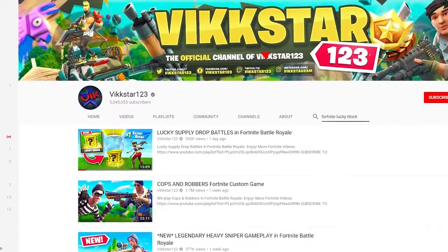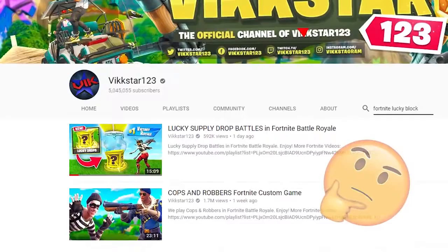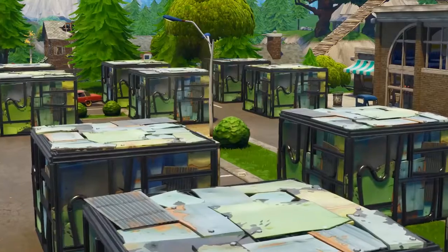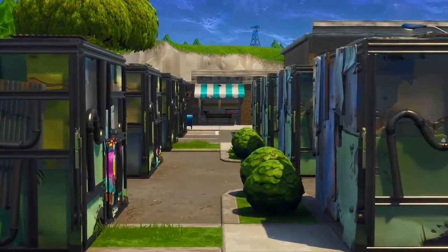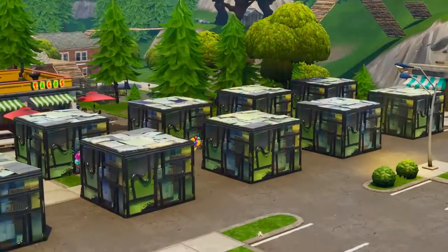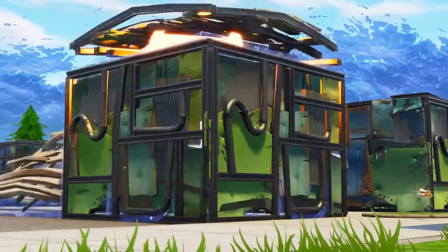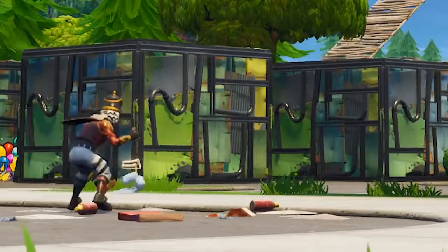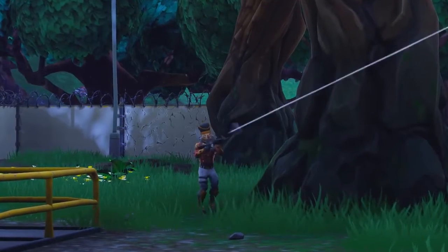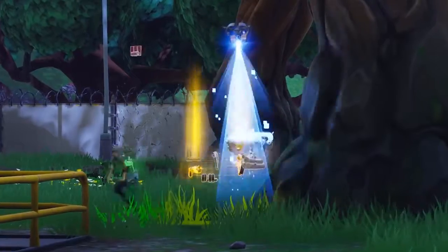Now first things first, don't worry guys, we're not using supply drops and calling them Lucky Blocks for the clickbait. That would be unethical, we'd never do that here. Now what we've actually done for today's video is we've gone ahead, all four of us have made 10 Lucky Blocks. Essentially in each Lucky Block is a gun ranging from grey to gold. You don't know what you're gonna get until you open it. You get to open up five Lucky Blocks each. Then once you've opened up five Lucky Blocks, we go to a little bit of a deathmatch in Dusty Divot. First to 15 kills wins Lucky Block Wars.